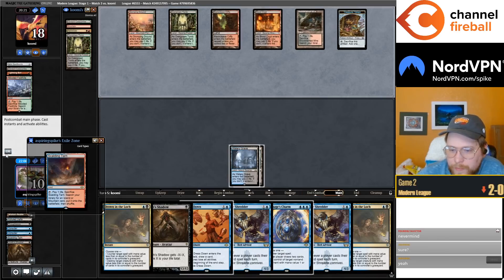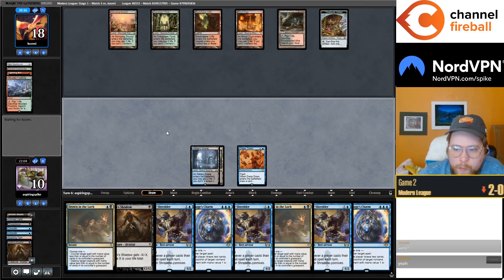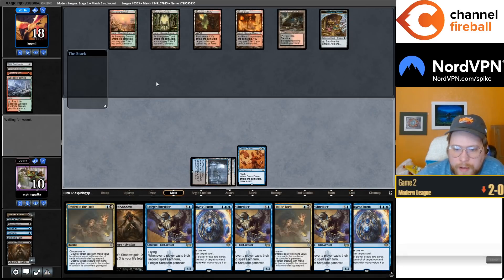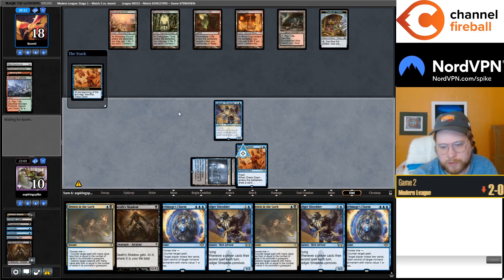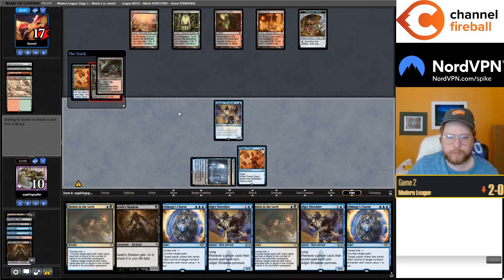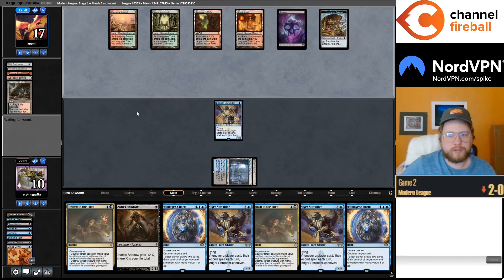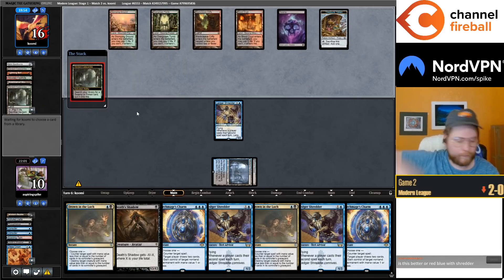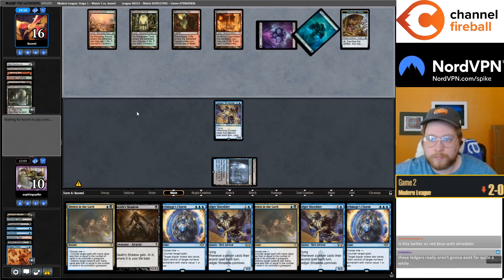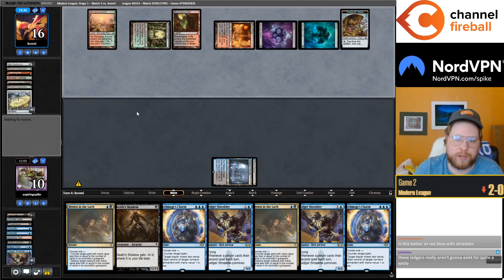Ragavan — hit a land for me. Cycle Dress Down. I think I have to not go to discard here — we're gonna get hit by Ragavan again but that's just okay. Didn't Terminate end of turn — I don't know why. Okay, they wanted to use the more mana-intensive Engineered Explosives — that's why.